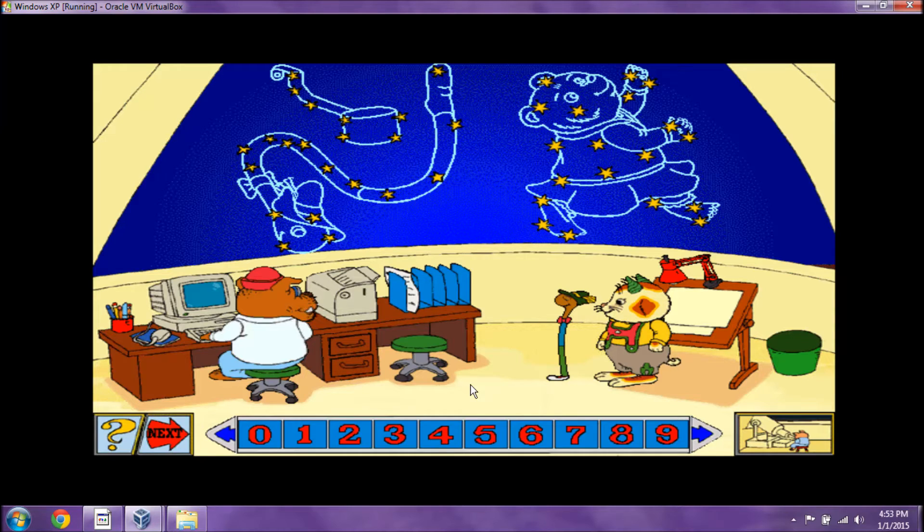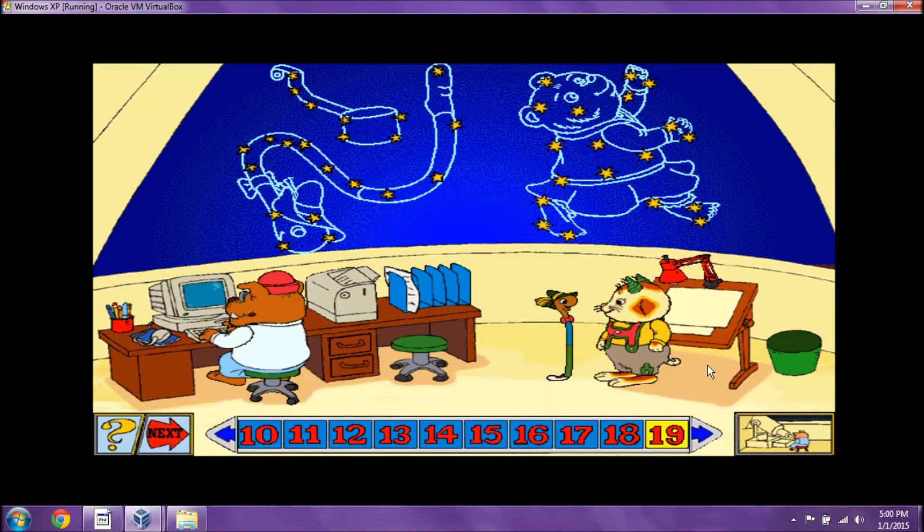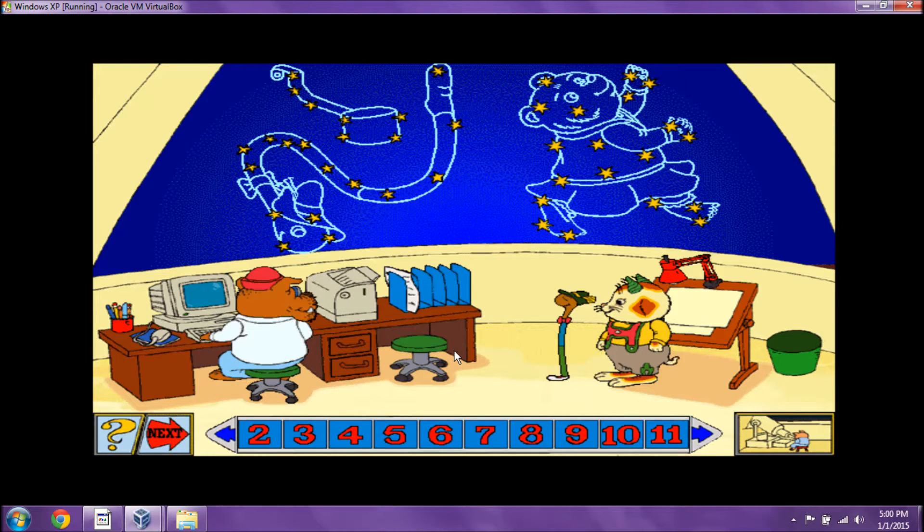How many stars make up the Miss Honey Constellation? There are 19 stars in the Miss Honey Constellation. Look at the Lowly Constellation. How many stars are needed for Lowly's head? Let's make a note of that. My constellation uses four stars for my head. Which constellation has the most stars? The Miss Honey Constellation has the most stars.